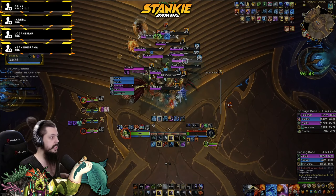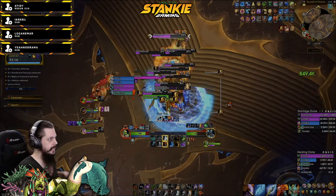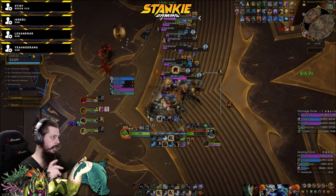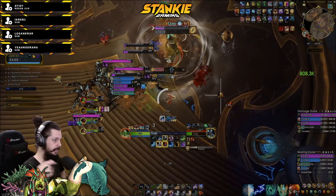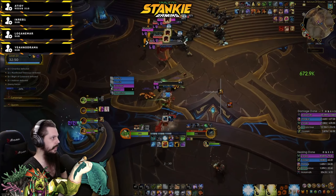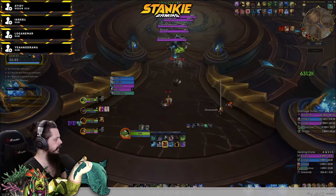Welcome to Galakrond's Fall on fortified. Starting with this big pull, my main focus is not to blast AoE because frankly the tanks can't handle that - that's a skill issue. What I do is focus down the Ripper. You can see I've targeted an Epoch Ripper and I funnel all my Elemental Blast into it. When I can't Elemental Blast anymore and don't have charges, I chain lightning.